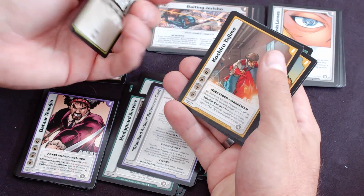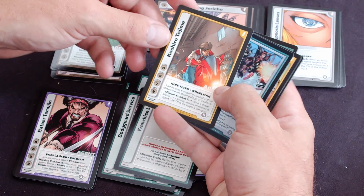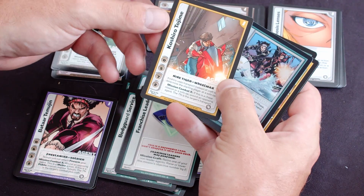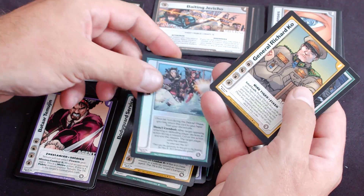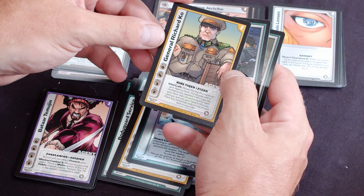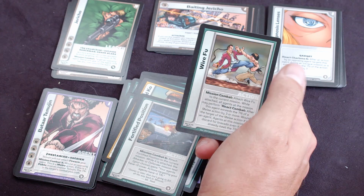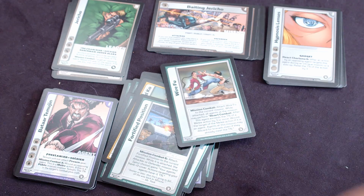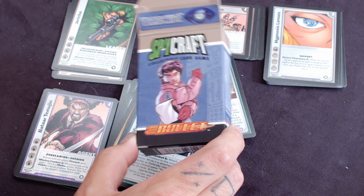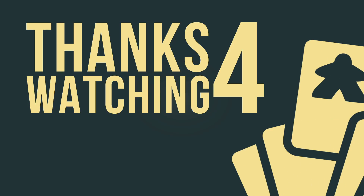A franchise leader. Another franchise leader, Kishiri Tojime. An agent. We get a shiny, Plan B. General Riccardo Kou. Fortified Position. Waiyafu — two of those. Alrighty, that is what you get inside the Day of the Bullet Spycraft starter set. Cheers.